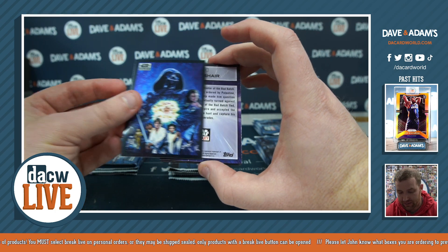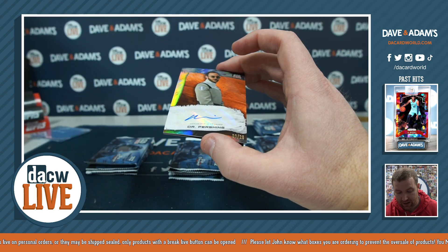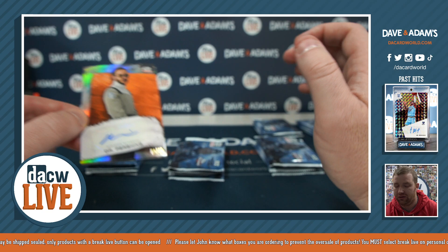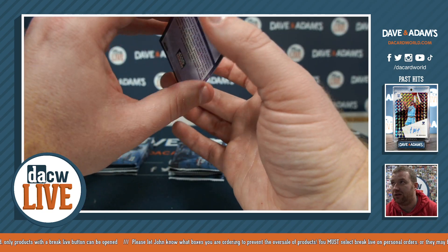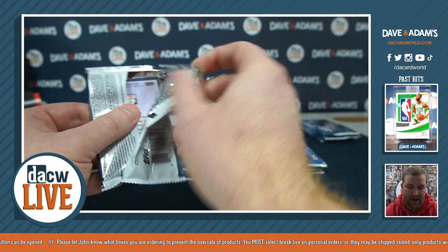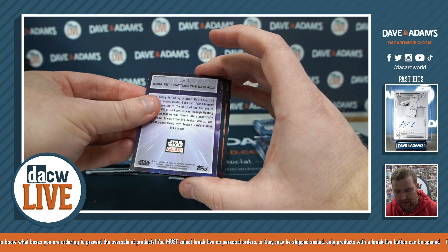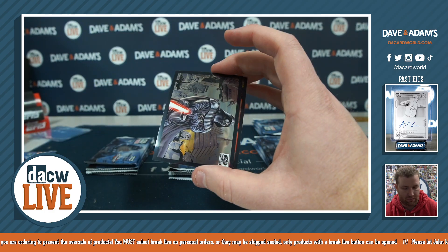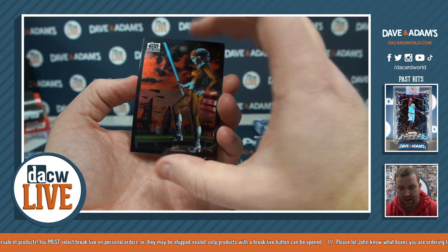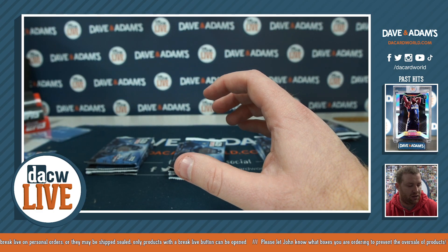Pack three for Cheryl M: we have a Crosshair Bad Batch card — Cheryl, I think we did good. Yes we did: a Dr. Pershing auto numbered one of twenty-five! There we go, congratulations Cheryl! And then a Han Solo base to finish out the pack. Nice pull Cheryl! Final pack for spot four: starting off with a Luke, Boba Battles the Sarlacc — also cool — a nice Vader card, and a nice Ila Sakura. There you go Cheryl, nice spot. Picked up an auto!